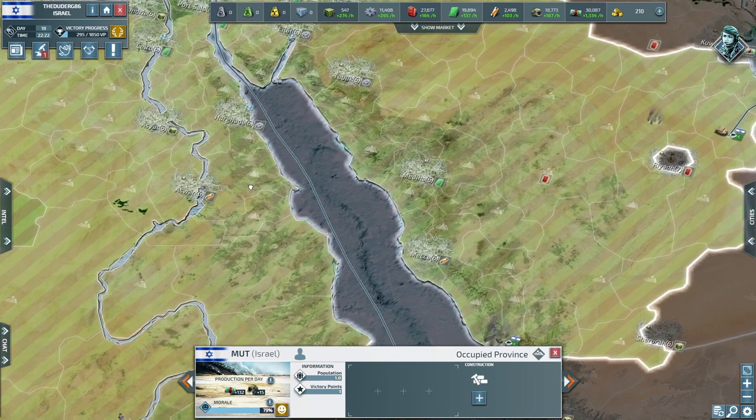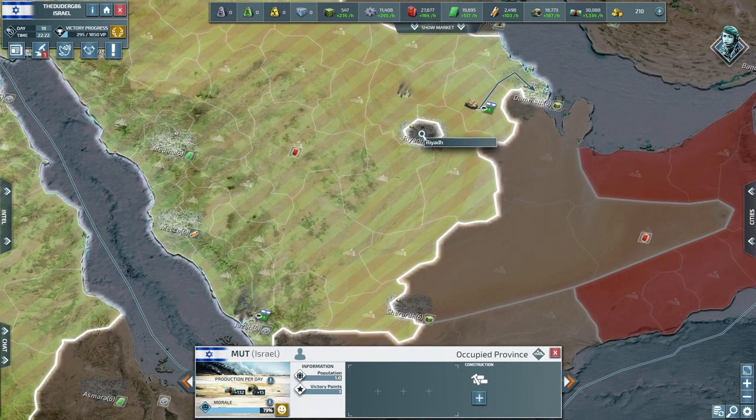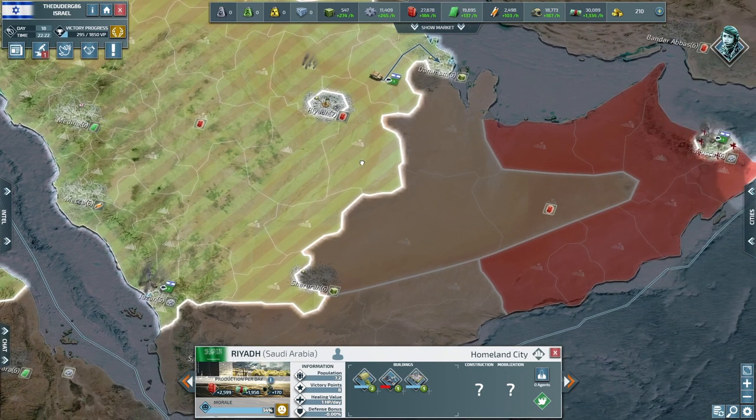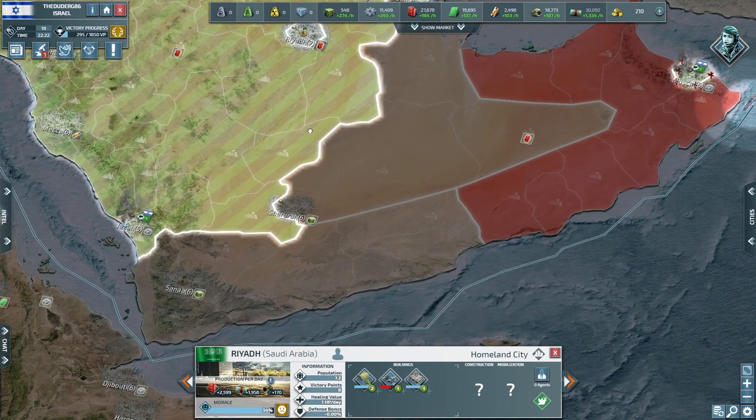We'll try and claim some of this land as well if we can — we've got to prepare against Morocco, loading up our cities for that. We've got to deal with Sana'a as well; these two cities are supplies and would be very good for us.